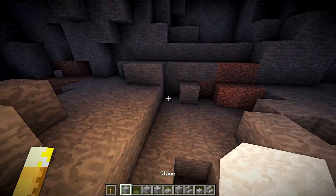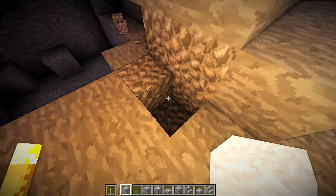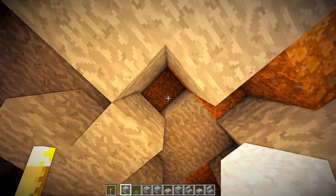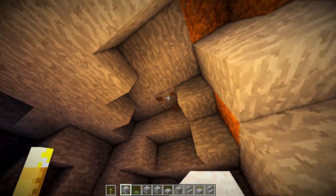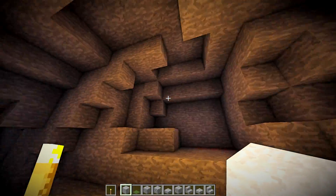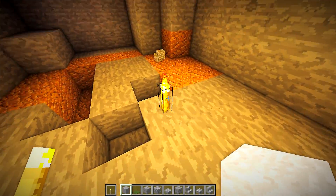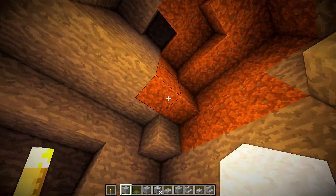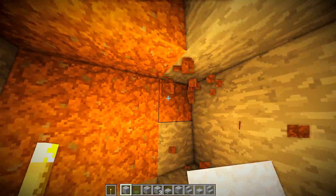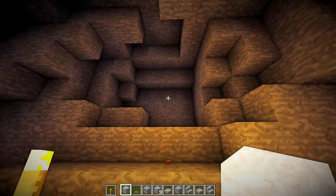You do want to have the floor on a bunch of different levels, but you don't want it just scattered around. There are obviously going to be areas that you want to fill in — things that just look a little bit funky. Up here, I think that looks cool with a little bit of depth. One thing that's a pet peeve of mine: I wouldn't have any dirt showing — I would transform it first all into stone, and then from there go in and make things how you want them.